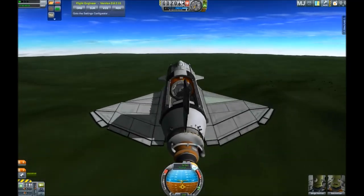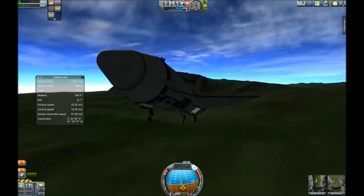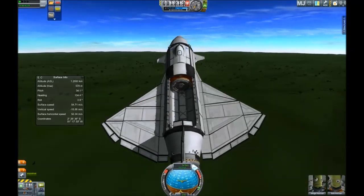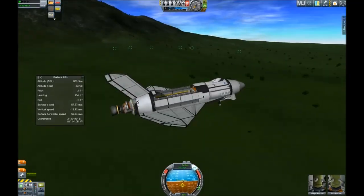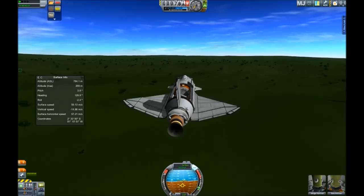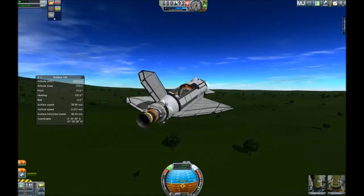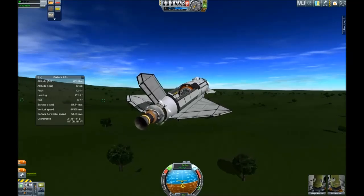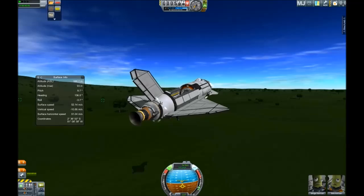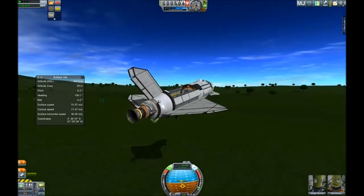Looking good so far. Trying to keep this vehicle stable. I'm using MechJeb here to get my true altitude so I can time the landing better — I prefer MechJeb in this regard to Kerbal Engineer because the window is just a little bit more compact. I'm seeing trees — but they are physics-less so it won't matter. Using RCS to slow my descent, pressing K to lift the shuttle a little bit up to make the landing smoother.